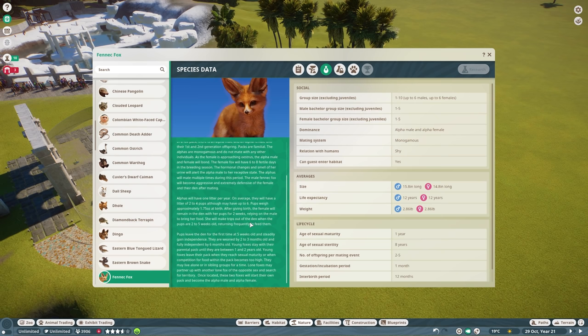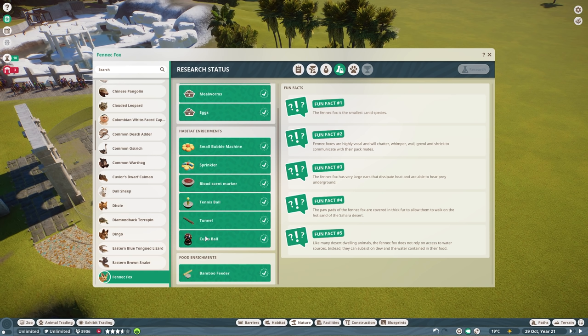Research status: they have the curio ball, which I'm quite curious about — I want to see how they play with it. The tennis ball as well; the curio ball seems a bit larger. Fun fact one: the fennec fox is the smallest canid species. Fun fact two: fennec foxes are highly vocal and will chatter, whimper, wail, growl, and shriek to communicate with their packmates. Fun fact three: the fennec fox has very large ears that dissipate heat and are able to hear prey underground — that's wild.